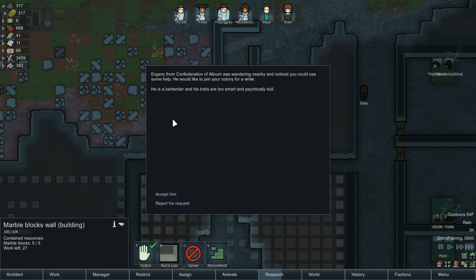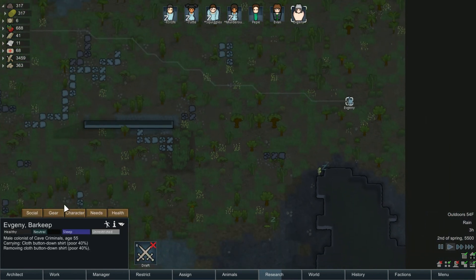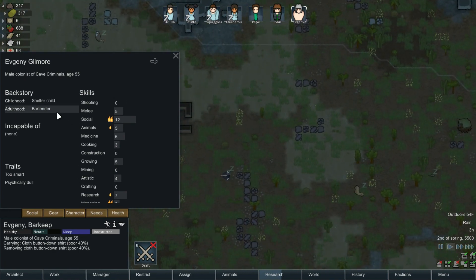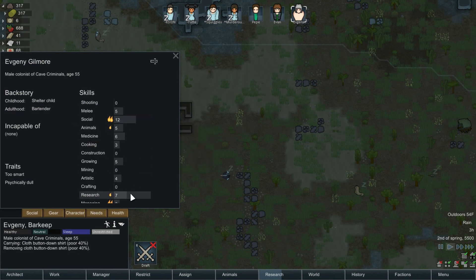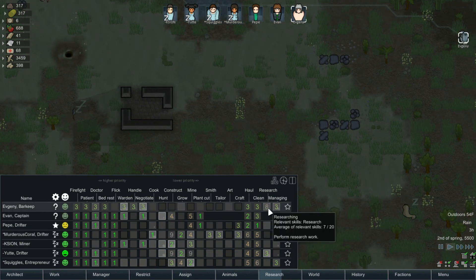What is he — he's a bartender, so that means he's a good cook. Too smart and psychically dull. We might as well take him — unfortunately we have a ton of males in our colony, but bartenders are good cooks. Wow, really good at social though, and backup research. He's not gonna be completely useless — he can haul and clean. You can use the mouse wheel to cycle through work priorities, which is actually really cool.